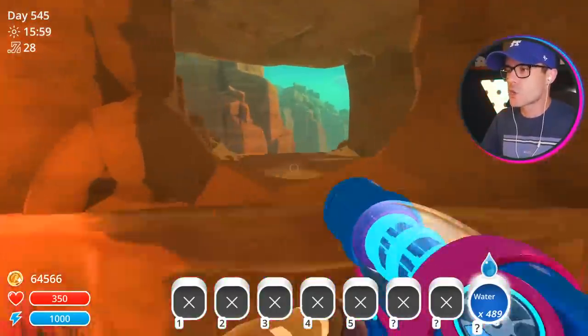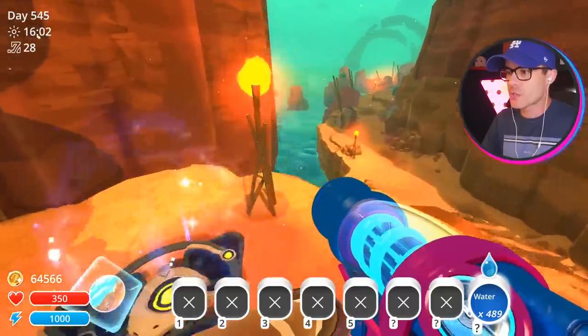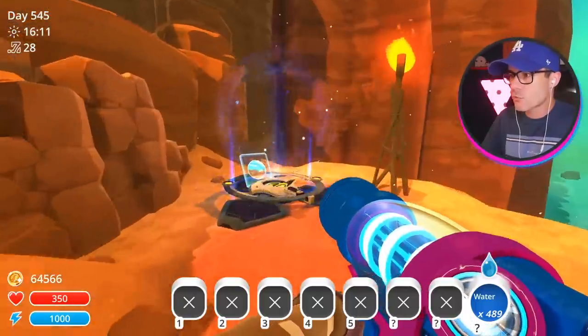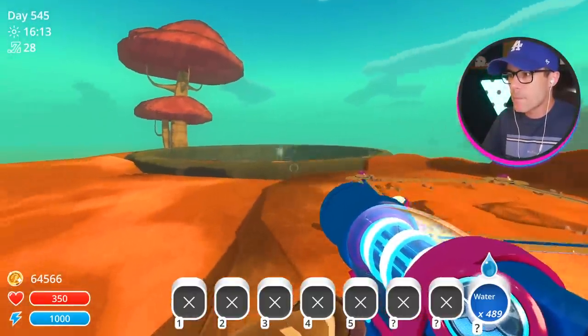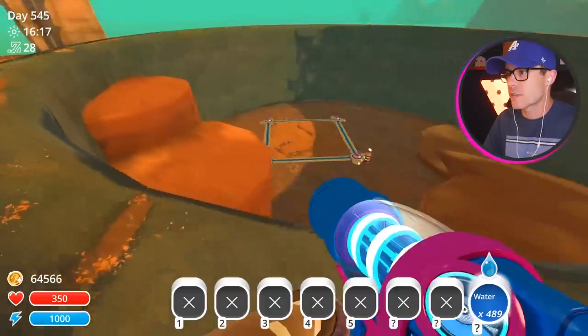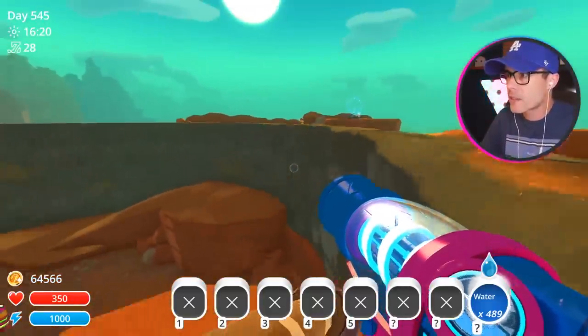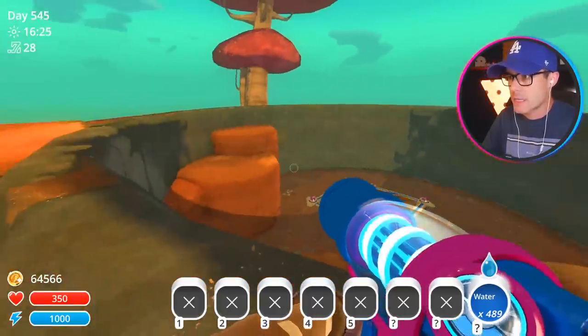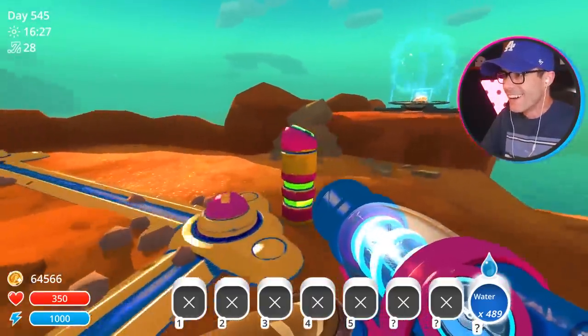I've got something super special to show you guys today — some very interesting mods. This mod is by ComicsPL and it's called the Restoration Mod. It adds a bunch of stuff that was in the very early stages of Slime Rancher 1 — things that got cut out, like this thing here. This is called the pit. It's an expansion, I guess.